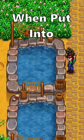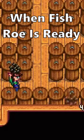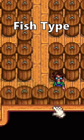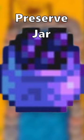All fish produce roe when put in a fish pond, as well as multiply the same type of fish. When fish roe is ready, place it in a preserve jar and it will turn into aged roe of that fish type. Sturgeon roe, however, will produce caviar when placed in a preserve jar.